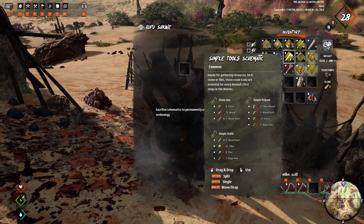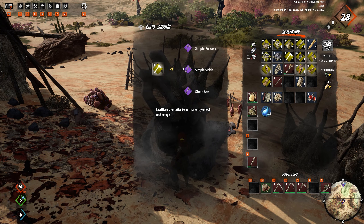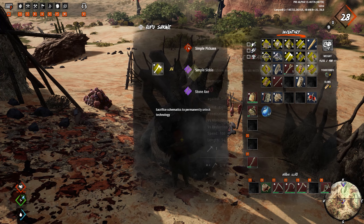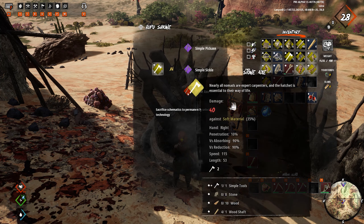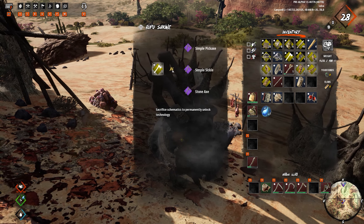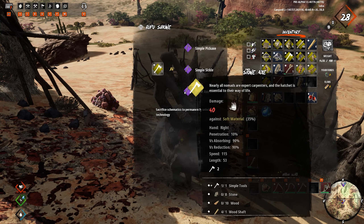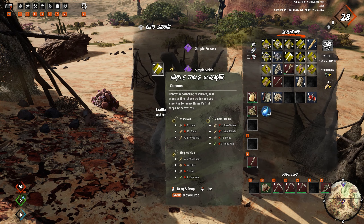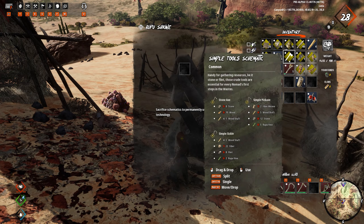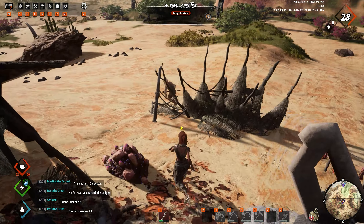You'll be able to actually sacrifice some of your schematics for a permanent unlock. These seem to be spawning at multiple different types of rupu camps. One of the biggest complaints from the player base has been that there has been no way to actually unlock something permanently, and for basic schematics it can be a real annoyance to just keep going out and farming more just to make something like a simple stone axe, stone pick, or a firefly.